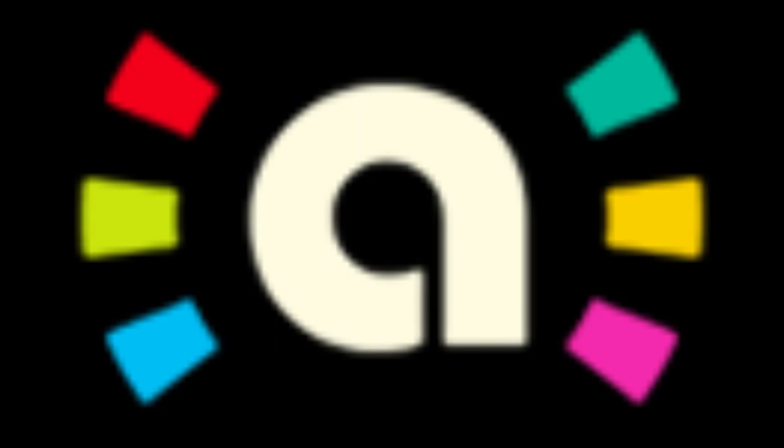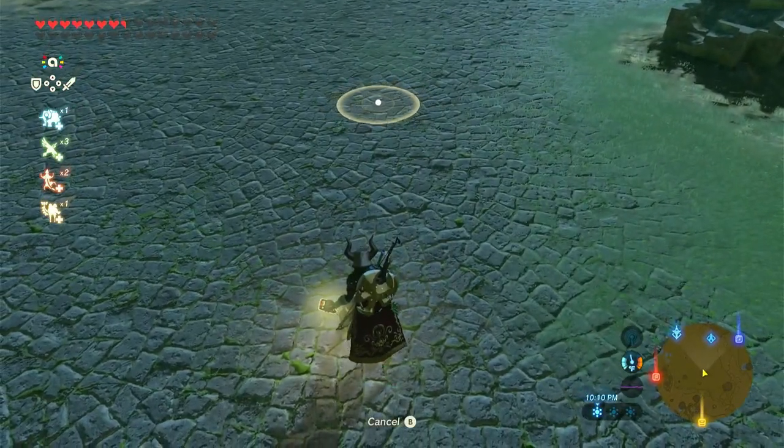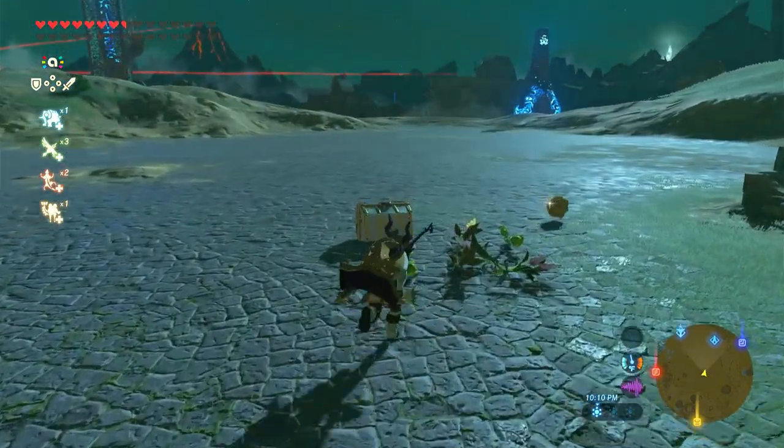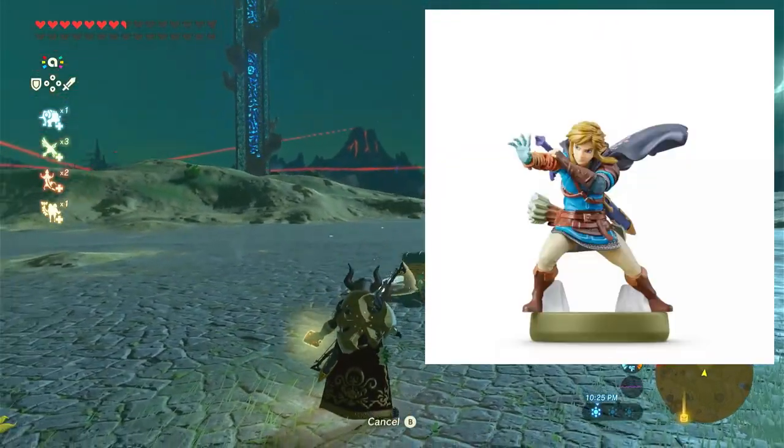In 6th place, I have the Amiibo Rune. This rune allows you to scan an amiibo onto your console, and then boom — a chest and a couple of items appear. This rune can be pretty useful because it can give you new outfits, but a major flaw is that you actually have to buy amiibos if you want this rune to work.